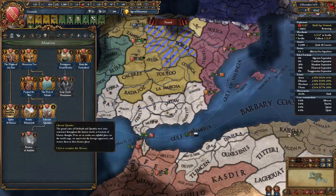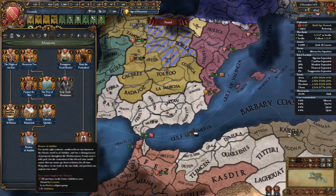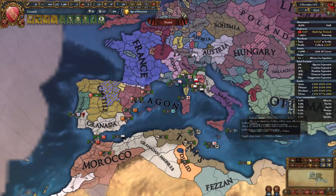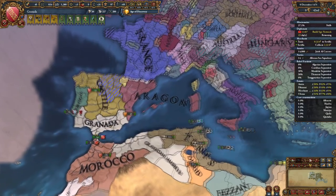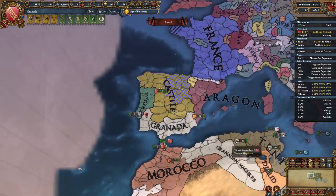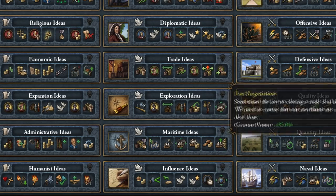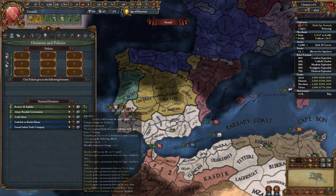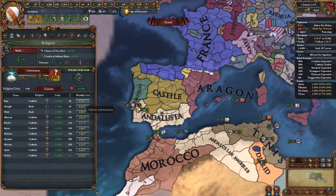Once the war is over, go ahead and pause your game. Select the mission Liberate Córdoba, which will give you 100 admin points. This should allow you to core the rest of your Andalusian provinces. Next, we need to break our alliance with Aragon as they will drop us anyway and ally the Ottomans. You are now completely protected. Go ahead and unpause and core all of your provinces once you obtain the needed administrative power. Also grab Exploration as your first idea group if you haven't done so already. Congratulations! After a few years, once you finish coring your ancestral homelands, you will be able to form Al-Andalus!